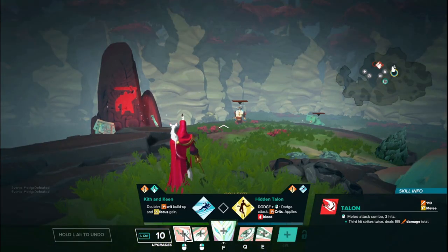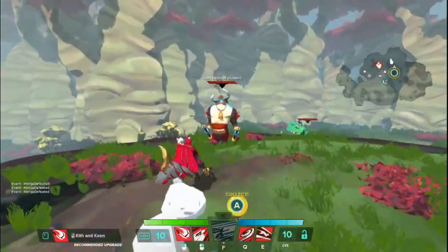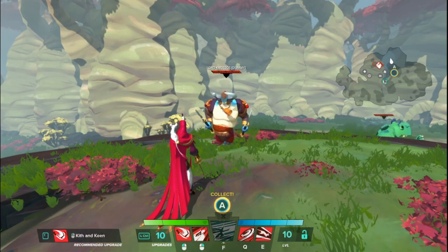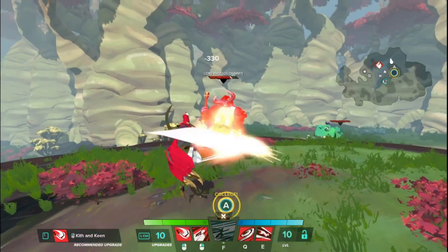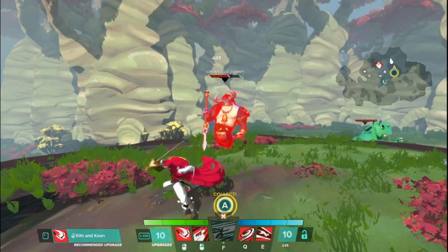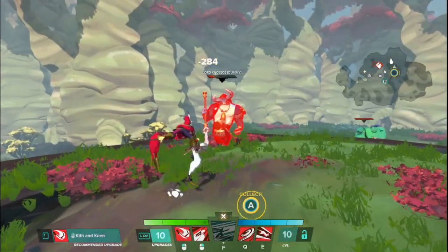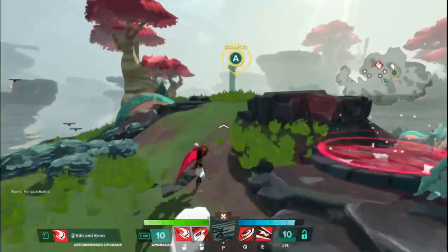Let's jump into his first ability, his LMB, which is called Talon. It's a three-hit melee attack combo. The third hit strikes twice, dealing 195 damage total. Each attack does 110 initially, and then the third attack does two strikes. It really should just say that it's two attacks, but you see just a pretty good chunk of damage over a very short amount of time. With him being melee, the melee range is a little forgiving in this game — you don't have to be brushed up against them for this to count.